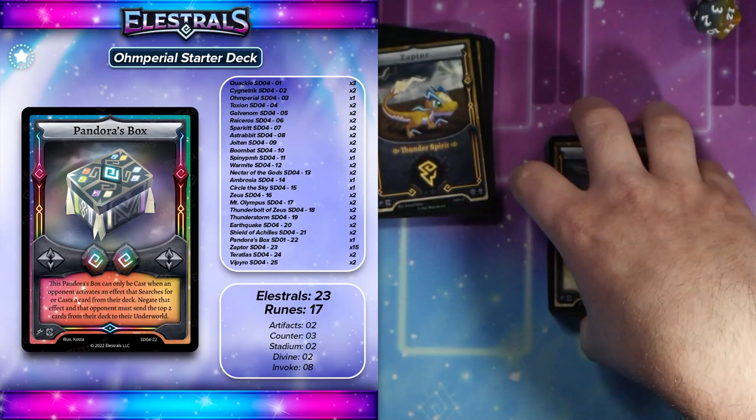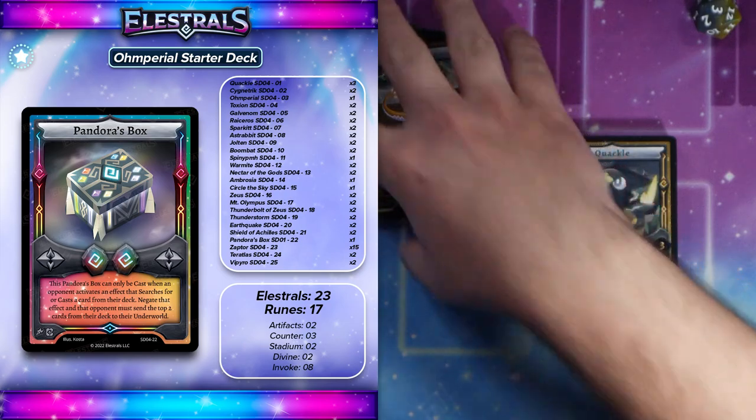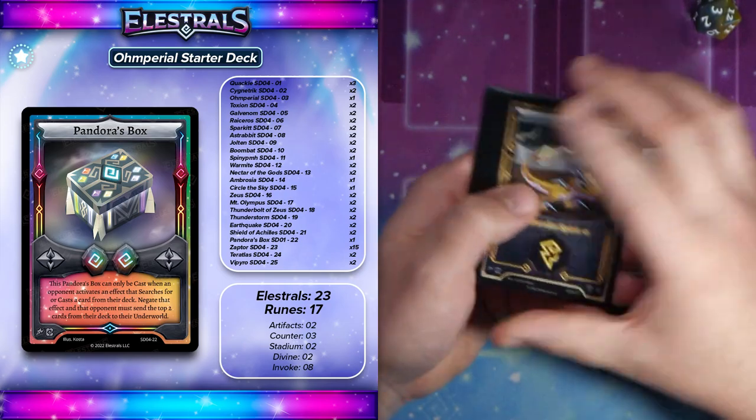Then you've got Shield of Achilles to bounce back those attackers — one of the best counter runes in the game. And Pandora's Box to punish those searchers, which is actually really clutch. I remember I had a game night at my house and my buddy was playing Timber on the Earth Star deck, and he went for his Ascension into Syntarbor. I actually Pandora's Boxed that effect so he didn't get his Syntarbor out. And then the following turn I was able to get my Imperial onto the field and just blow everything up — it was actually really fun.